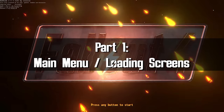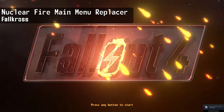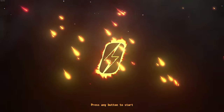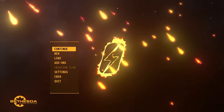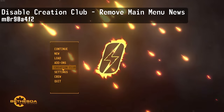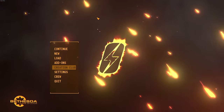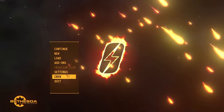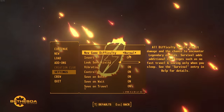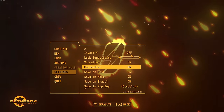Starting with the main menu and loading screens, the first mod is called Nuclear Fire. Instead of seeing the same old trailer every time you open the game, you'll now get a simple logo with some particle effects. I'm also using a mod called Disable Creation Club, which completely disables and removes the ability to access the Creation Club from the main menu. It also deletes the Fallout 4 update notifications that show up in the top right corner.